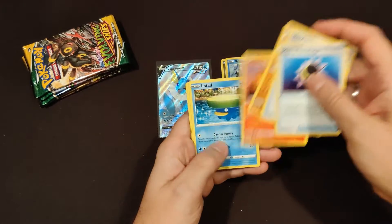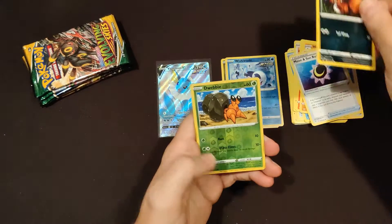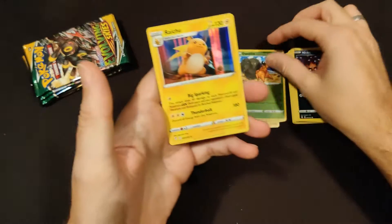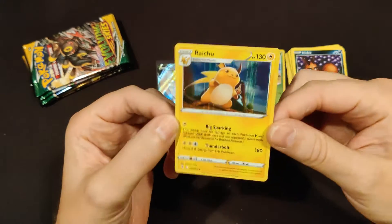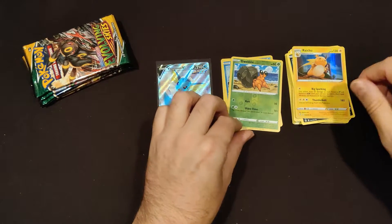Moon and Sunbat, Togedemaru, Hippodon, Litleo, Lotad, Teddiursa, Cryogonal, Nickit. Our first holo is Dwebble. And we're getting a Holo Rare Raichu — that is a cool looking card. We'll take it.